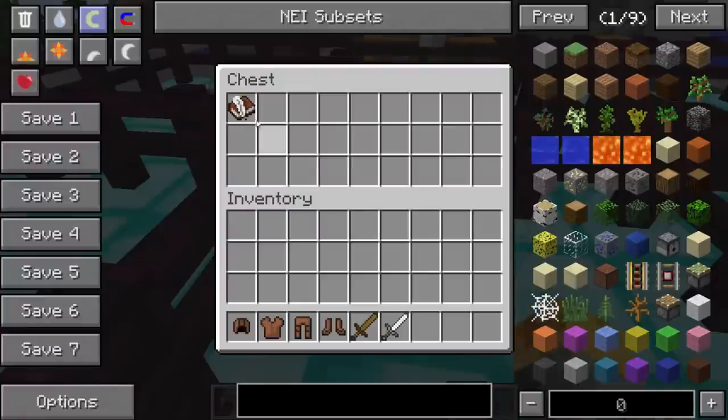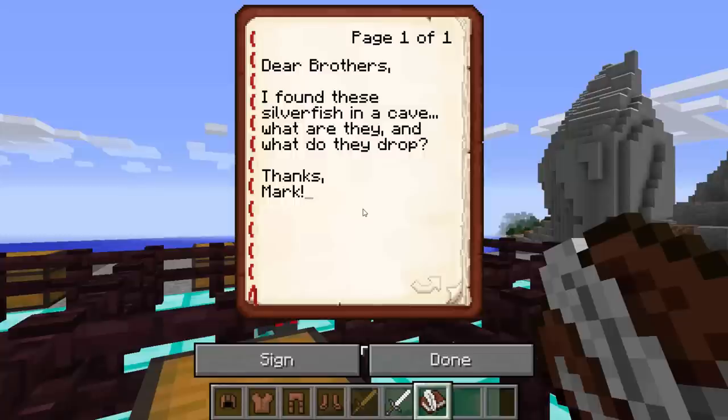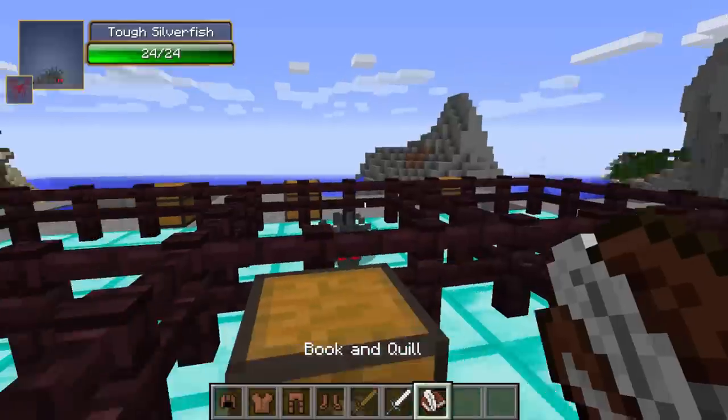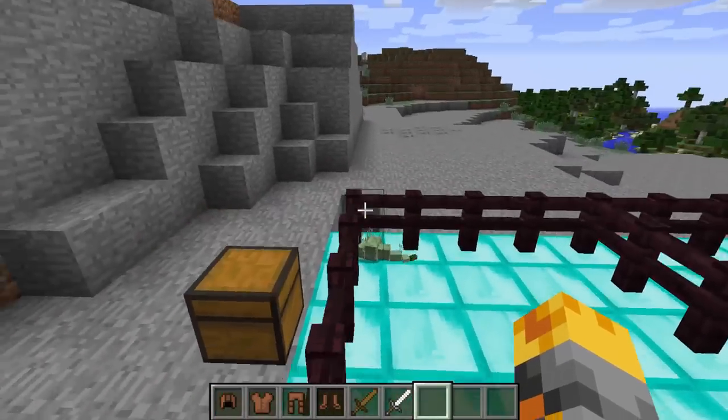Mark has left us a chest. The book says: 'Dear Brothers, I found these silverfish in a cave — what are they and what do they drop? Thanks, Mark.' So I think we're gonna answer Mark's question right now, so let's get started with this one right here.